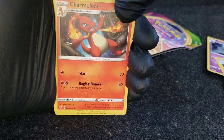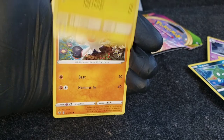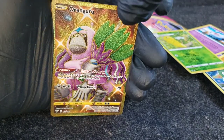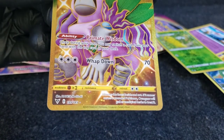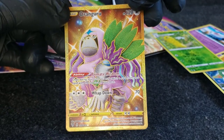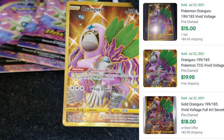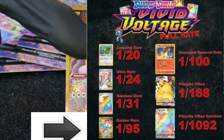Electric Togedemaru, Leon, Trubbish — which is a really cool little one — Tynamo, Clobbopus, Taillou, Woobat, Kakuna reverse — oh what's that? A Kangaskhan, number 199 out of 185, so we pulled a secret rare! That's a nice one, I like that. Very cool, very cool. Hopefully there's some value on that, and I know it's not an easy pull as you can see the pull rates up on the screen right there.